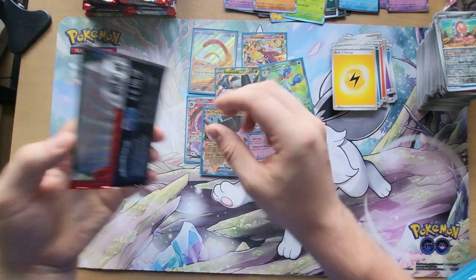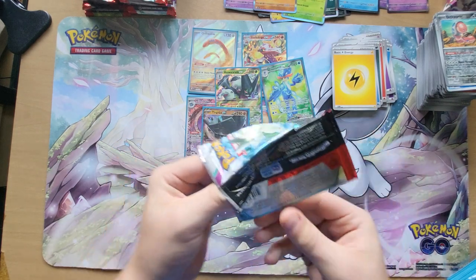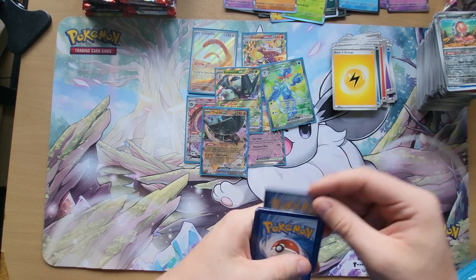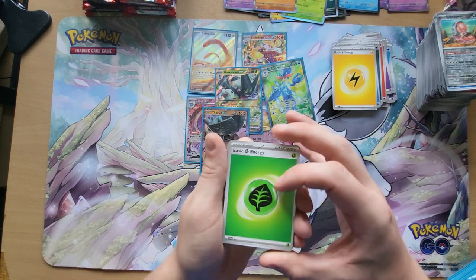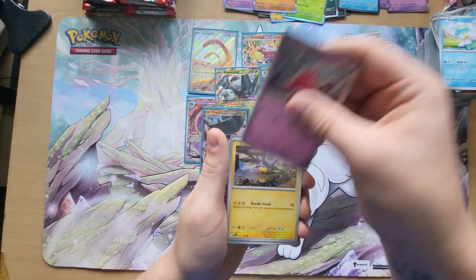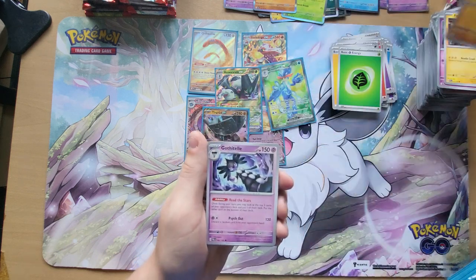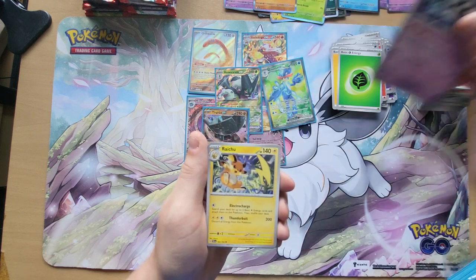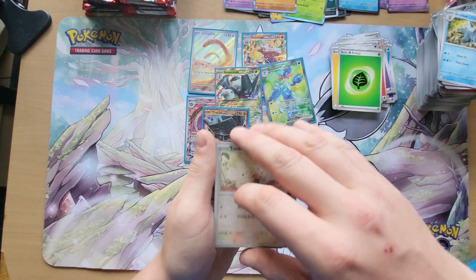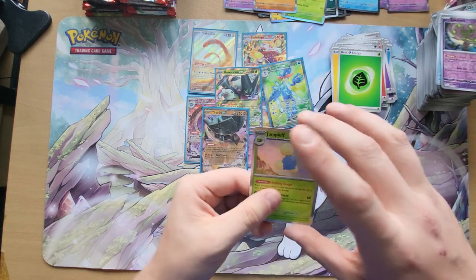This is our last pack of the video right here. I'm hoping to get the Alt-Art Iono. We have our Quaxly, Tinkatink, Pinchurchin, Makowita, Cottonee, Raichu, Arctibax, Reverse Holo Tandemaus, Reverse Holo Spiritomb, and a Holographic Jumpluff.